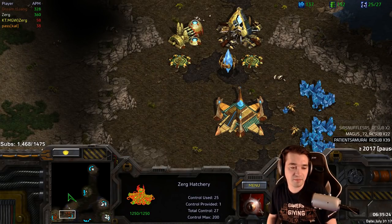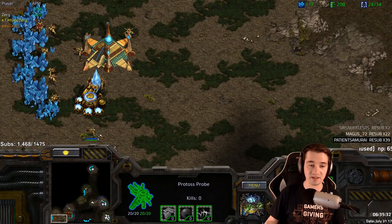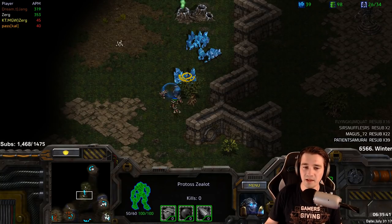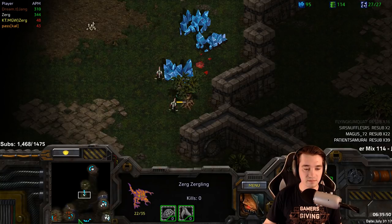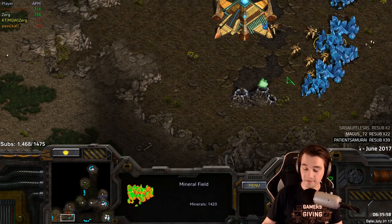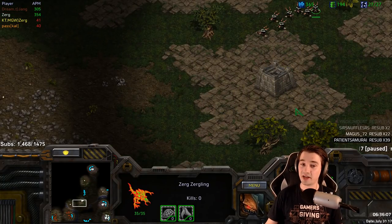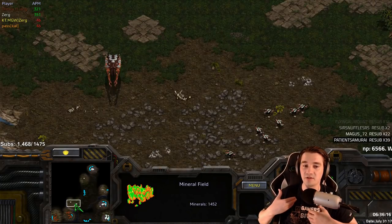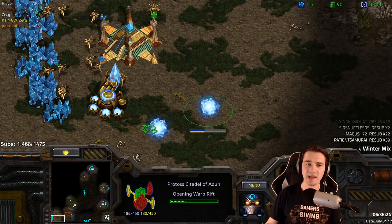Now neither player really has the ability to pressure one another. You can build your probes, get your drones, start your tech — that's what really has to happen. Do we see a Stargate here? There it is, Stargate on the way, probably will see the Citadel very soon. A single Zealot is out on the map but the Zerglings will find it and try to pin it back. A Spire is on the way — he went for the Lair very quickly.